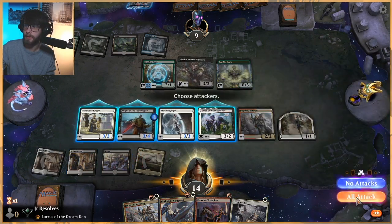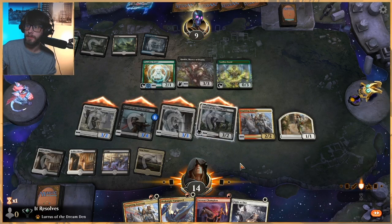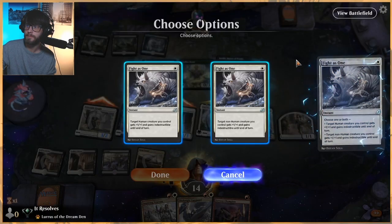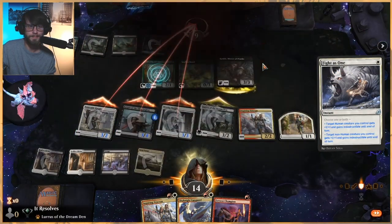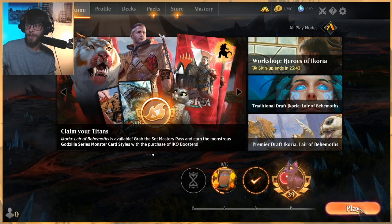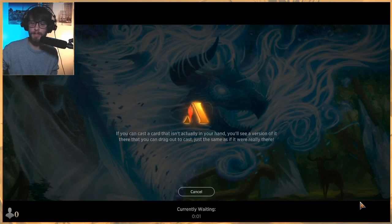Sorry for the framerate drop here, guys. We swing in and we have Fight as One back up here, so this is going to be hopefully very good for us. All right, that was a quick first game. Network issues are the reason for the drops, guys, I know it's a little bit annoying. Game one we got that — felt great — and that's exactly what this deck is looking to do. It's looking to push through those last few points of damage with Fight as One or Unbreakable Formation.